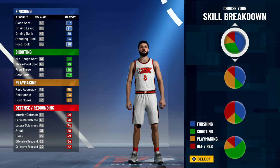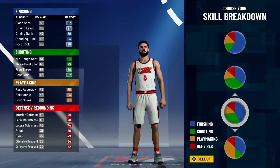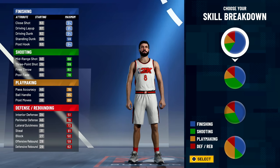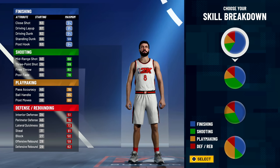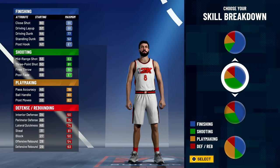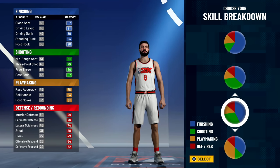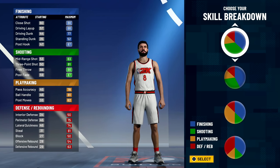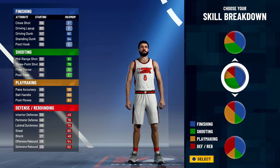I want shooting and finishing both up there at the max. I think I'm going to settle for this build — my steal can get up to an 80, driving dunk up to an 80, and shooting up to a 94. The difference between the two similar builds is negligible — three-pointer goes to 79 vs 81, mid range 83 vs 81. The differences are very small on these two.